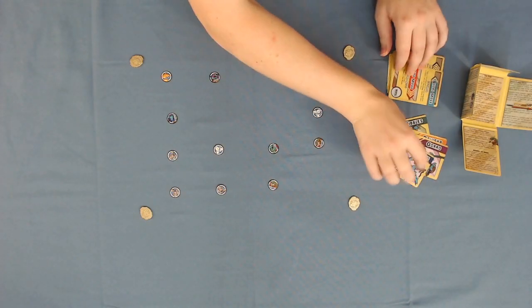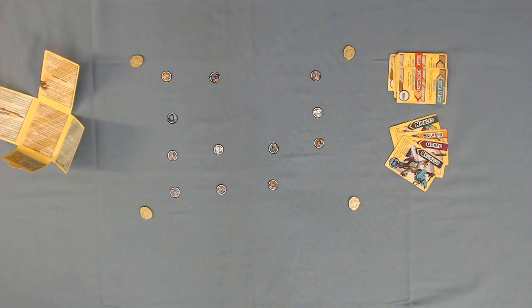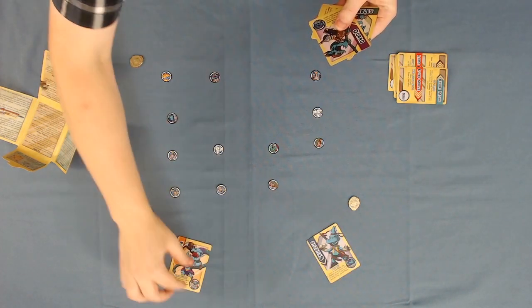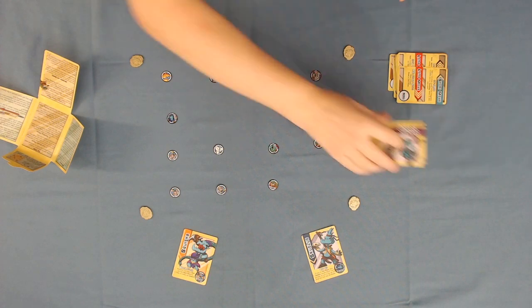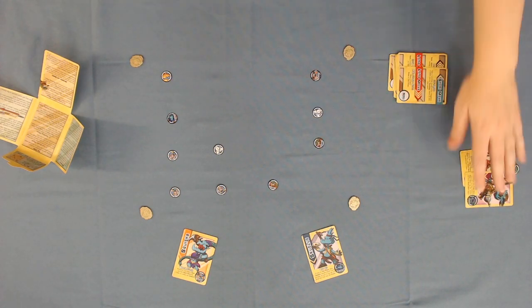You'll now want to separate the goblin cards from the rest of the deck. Starting with the smallest and most annoying player, then continuing anti-clockwise, players will select a goblin to represent them in the game. Each goblin has a special ability which makes their gameplay unique. Once all players have selected a goblin card, the rest of the goblin cards are set aside and their shards are removed.